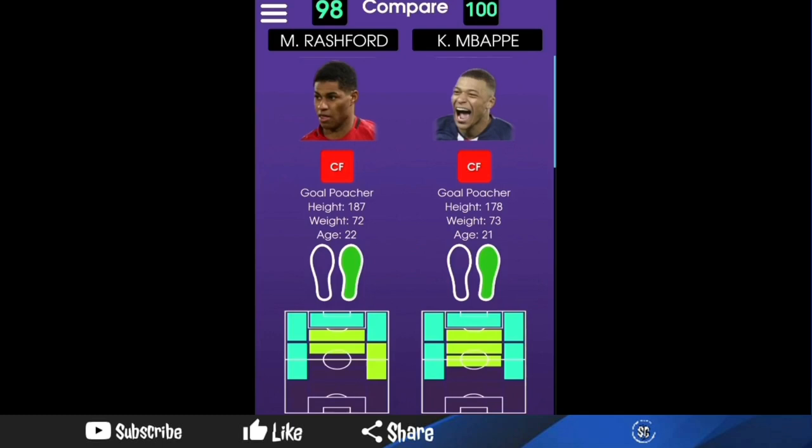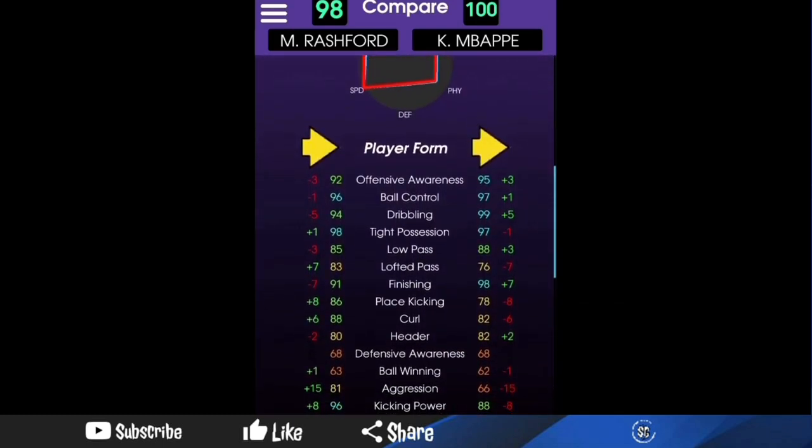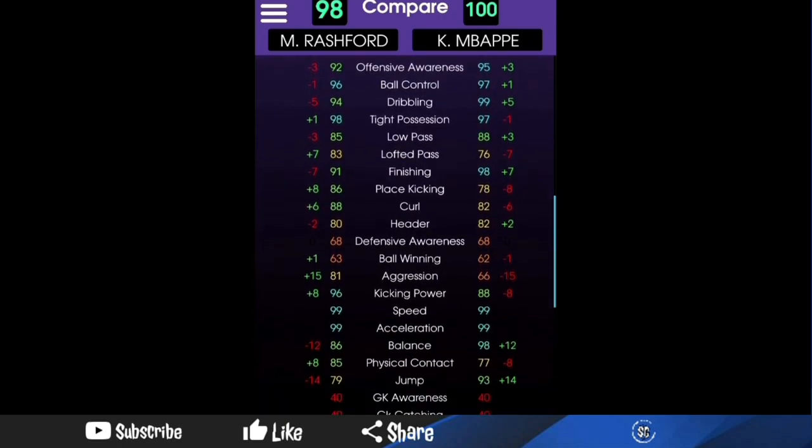So with this new featured card, his stats are pretty similar to the 100-rated featured Kylian Mbappe, whereas his speed, acceleration, shot taking, and third angle are all on point.